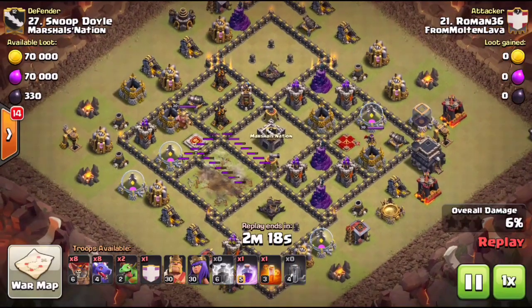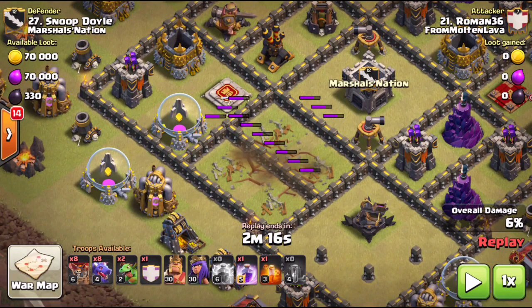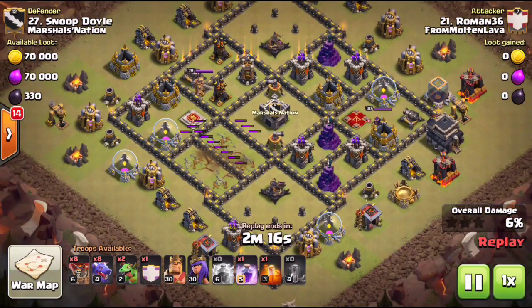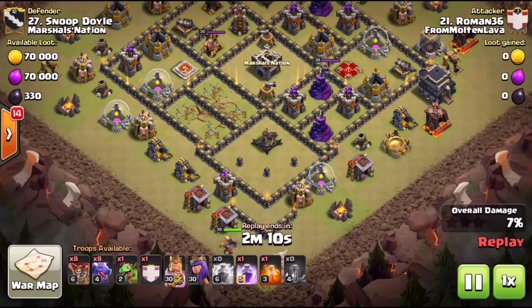I'll pause it real quick — he's dropping down all three zaps and one max quake right in the center of that compartment, taking out both ADs but also taking out two cannons. Why does taking out cannons matter when you're using dragons? It matters for the funnel. Notice there is a clear funnel — a huge section of this base is missing right here.